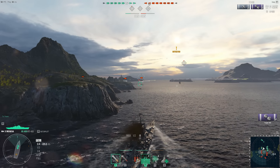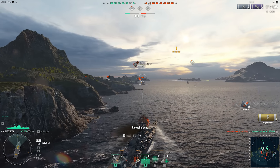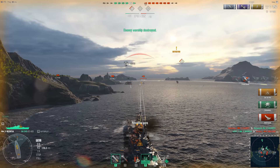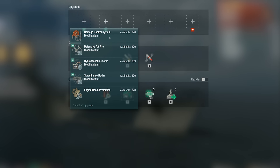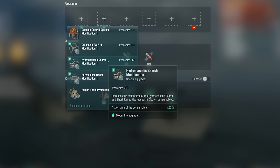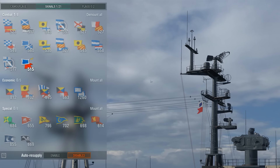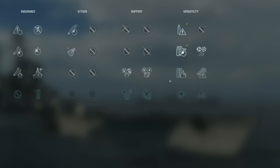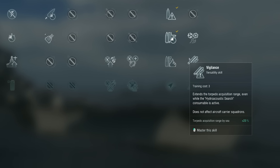Analyze the mini-map before using Hydroacoustic Search. If any enemy destroyers have been recently detected on the opposite flank, save the consumable. If they have been detected on your flank, or their position is unknown, use it. The special Hydroacoustic Search Modification 1 upgrade is extremely helpful because it increases the duration of the consumable. It becomes especially noticeable for those ships that have this consumable with a long duration by default. The Sierra Bravo signal may also come in handy. Additionally, one can increase a ship's torpedo detection range by applying the Vigilance Commander skill.